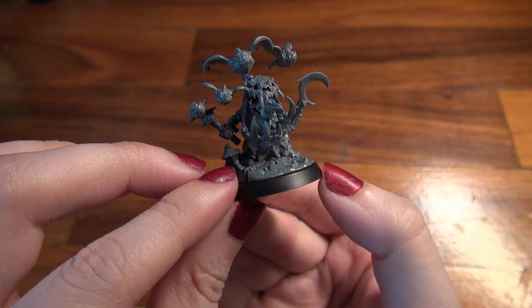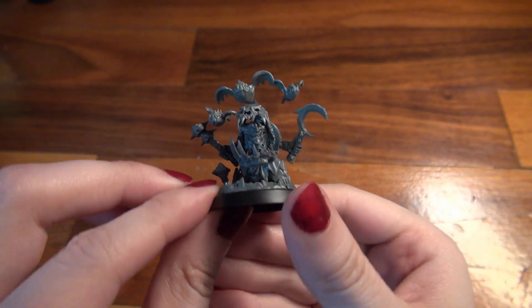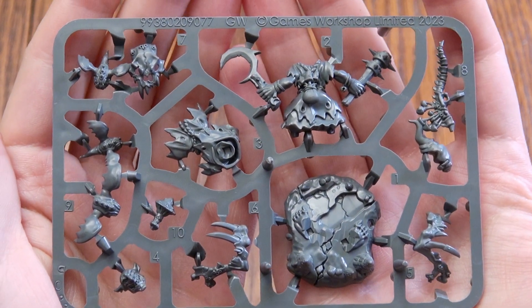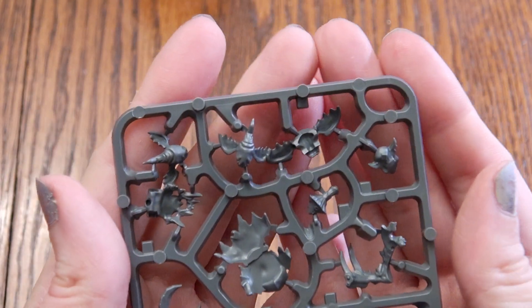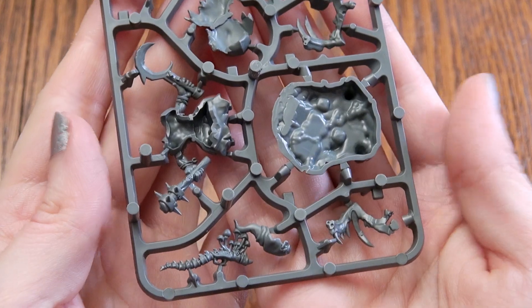Not that I imagine these guys would be shooting very much. Secret Tunnels: instead of setting up the units in this Regiment of Renown on the battlefield, you can place them to one side and say they are navigating secret tunnels. If you do so, at the start of your first hero phase, you can set up all of these units wholly within 6 inches of the edge of the battlefield and more than 9 inches from all enemy units. The units you set up cannot move in the following movement phase.